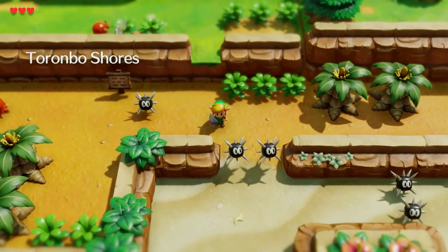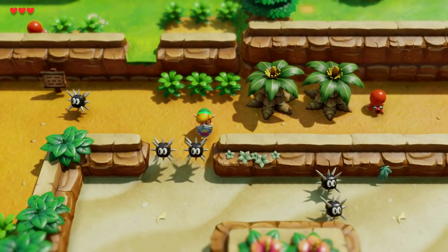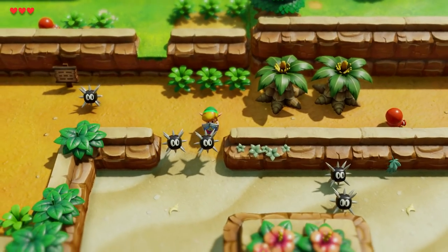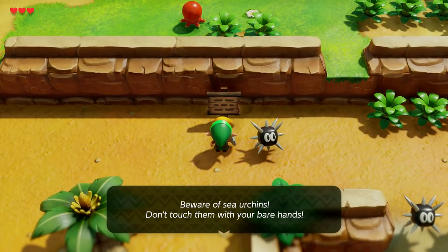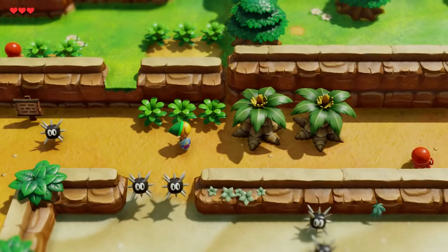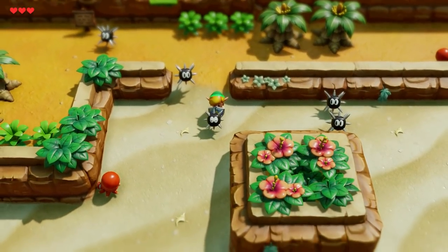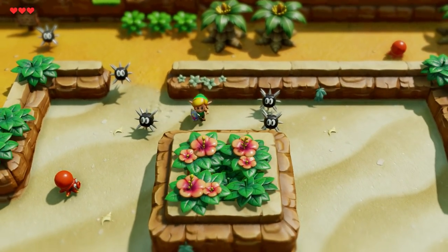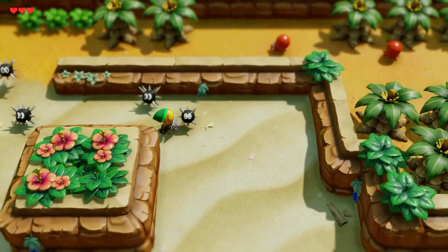Now we've got these spiky guys that will damage you if you try to touch them with your bare hands, so use your shield. I think this sign says something about that — yeah, there you go. Most of the dialogue in the game is, I think, identical to the Game Boy version, but they changed a little bit of it. Just hold out your shield with the R button and you can push these guys around and get past them.